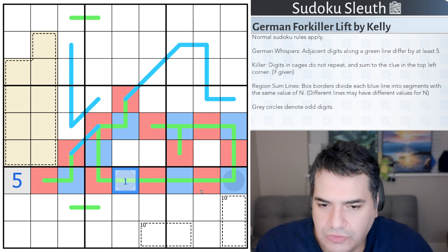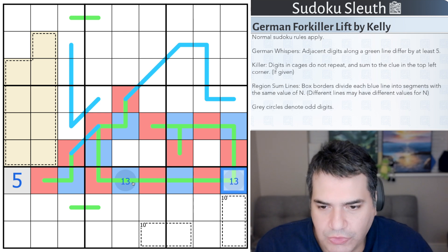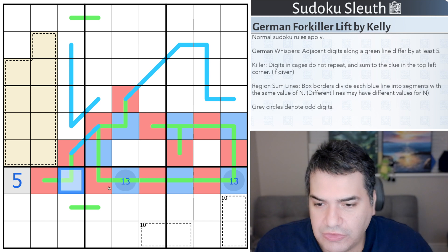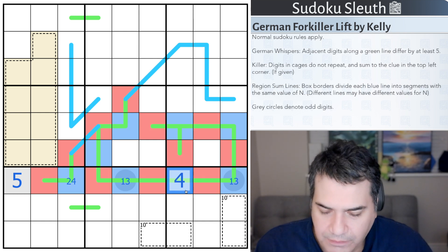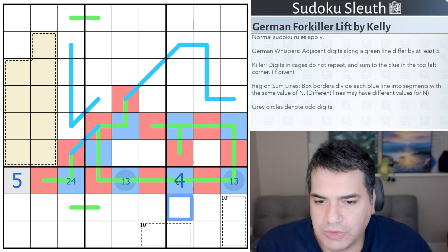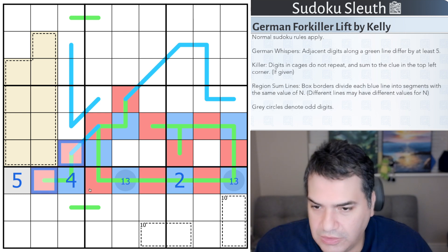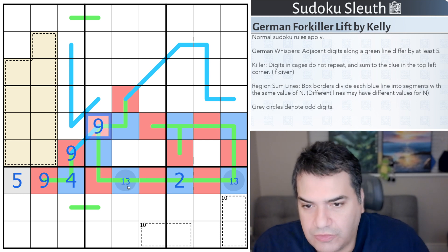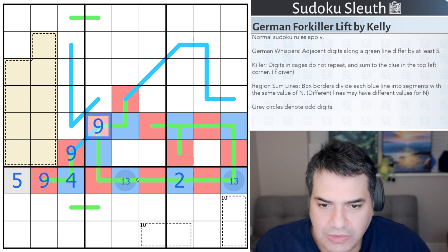I can see that this is 1 or 3, 1 or 3, because they have to be odd digits. That can't be a 4, so we essentially have 2 and 4 left in the blue digits. But if that's a 4, that would be a double 9 - that doesn't work. So that's 2, that's 4. These are indeed a double 9. That's a region sum line - that's another 9 reflected in here. And we're definitely up and running now.